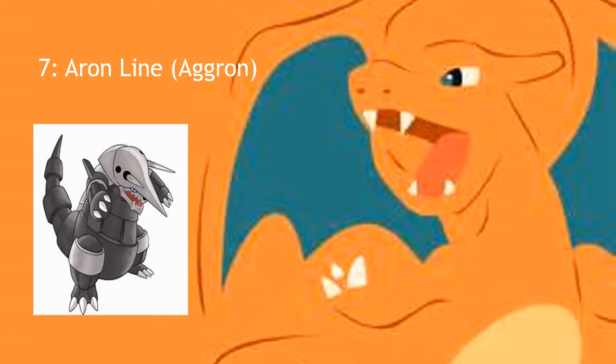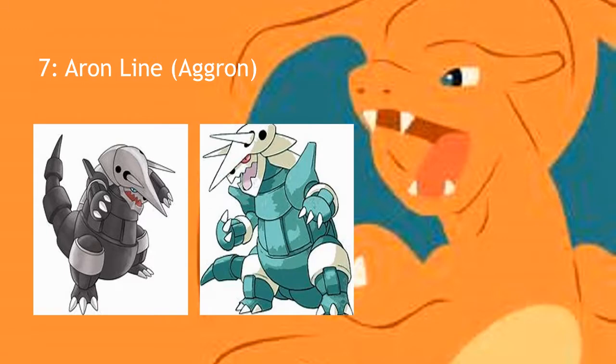Moving on, we have number 7 — the Aron line. I think the whole line needs to be changed, but my main focus was Aggron. The shiny form is a bright crystallized blue, like a turquoise — the rings change from a steel color to pure white, making more of a skull appearance. I don't really care for it. It's got reddish eyes — it'd be cool if they were blood red, but they're more of a pinkish, dulled-back red.